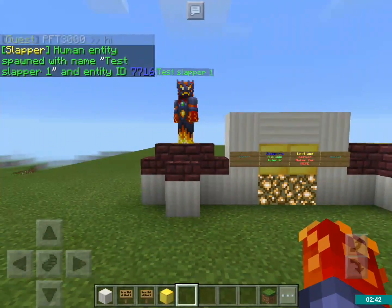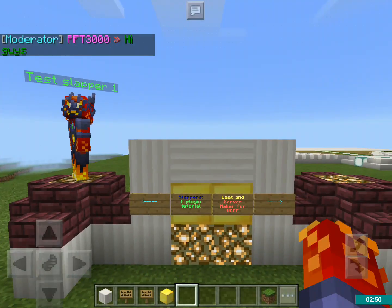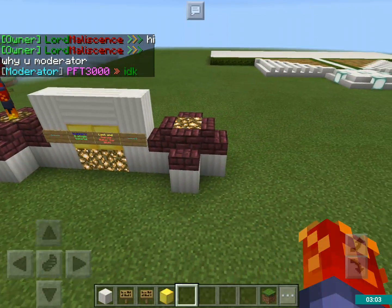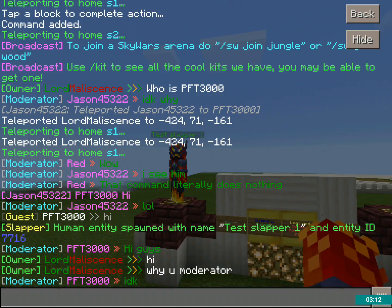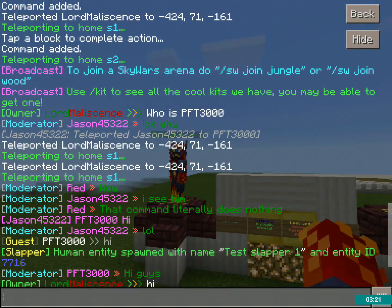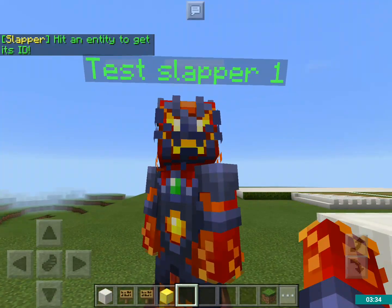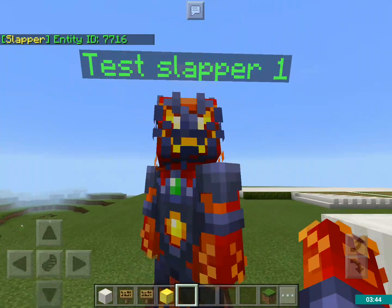Now, as you can see, normally they're supposed to be able to turn to face you, but for some reason it doesn't work on my server. Anyway, so now I can see it says: entity spawned with name "test slapper one" and entity ID 7716. That means I can refer to it as 7716 when I'm editing. But what if I forget the ID, or it changes? Sometimes it'll change when there's nobody on the server. So I'm going to do slash slapper ID, and then tap the slapper I want — it gives me 7716.